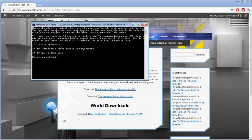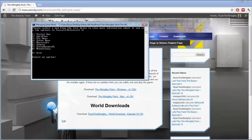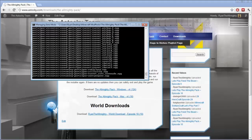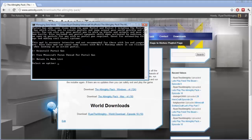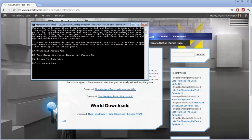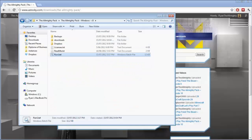For my let's play I'm going to be using two extra mods: Mistcraft and Portal Gun. Portal Gun is one of those mods where you can actually uninstall it — you come in, choose the mod, and option one changes to 'Uninstall Portal Gun'. Pressing that will uninstall it. That's all I'm going to be using in my let's play. That's how you install and remove optional mods from The Almighty Pack.